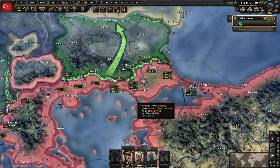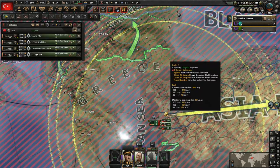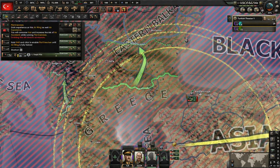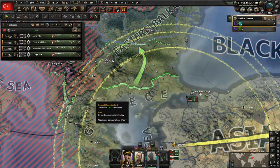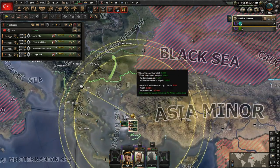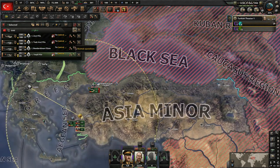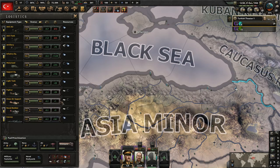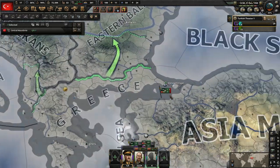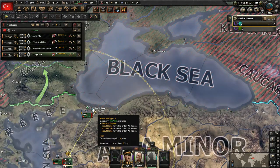That'll give us a total of 20 divisions up on this front. We're also going to want to get the planes moved up a bit closer — we have an air base there we can make use of. We'll move all the planes over there. These guys are still training up here but they can train over there too. We don't have enough in the stockpile to increase the naval bombers, so for now we'll keep them at 25 and move them over here.